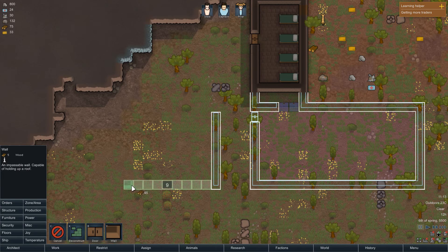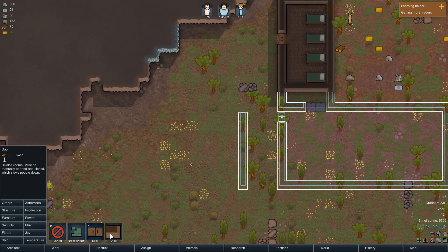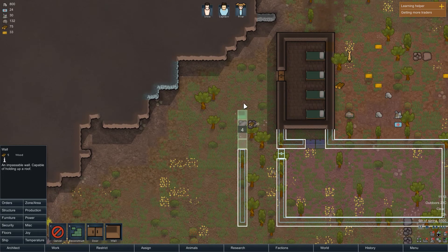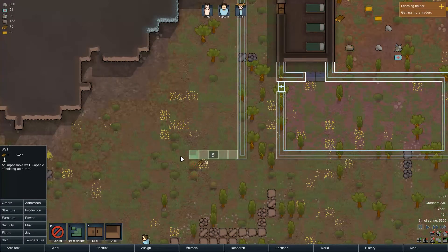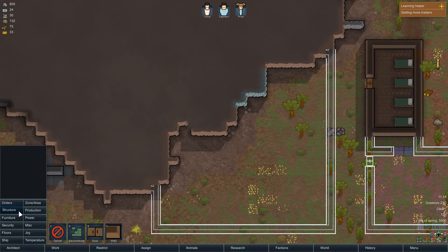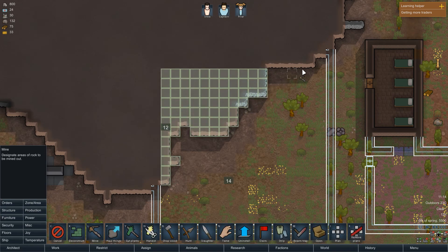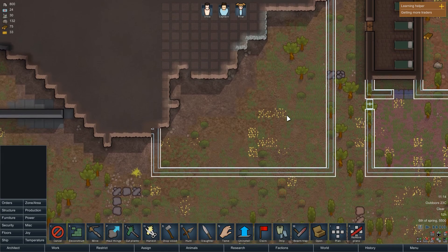Next up we're going to order all of our little pawns to start cutting some of this wood. We've got that building, our little starting area. I probably should double all this, but it's fine.